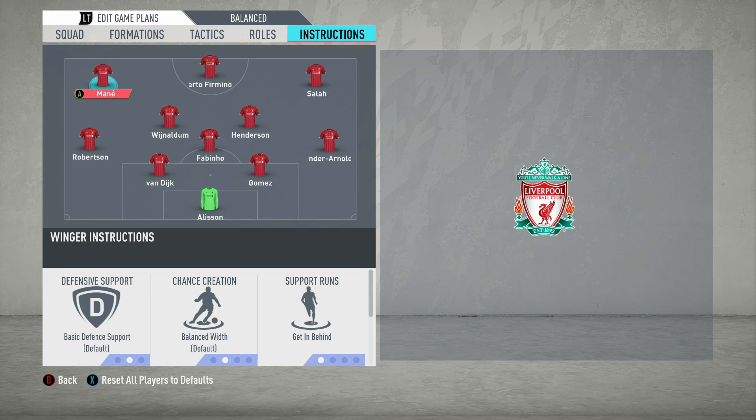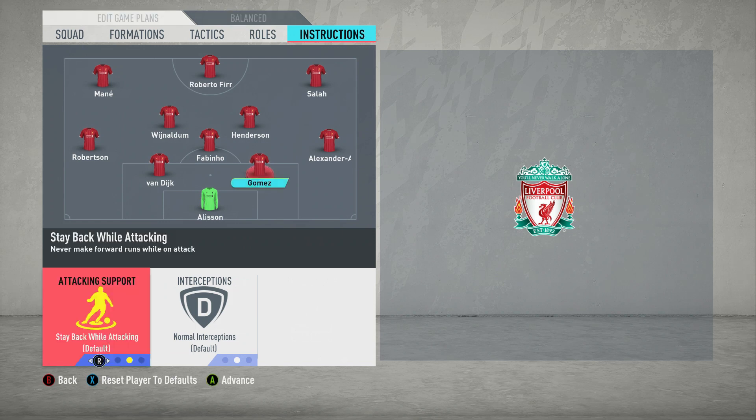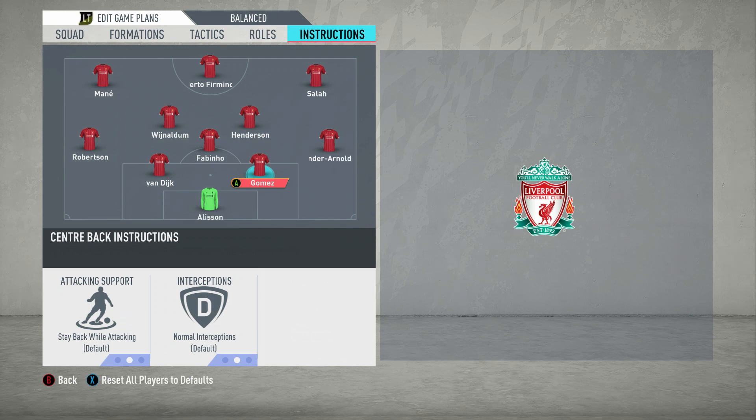Now we move on to instructions for each player first before we come onto the tactics. So with Alisson, you've got sweeper-keeper, that's absolutely fine. And then with the two centre backs, of course you want them to stay back while attacking. In terms of interceptions, always keep them on normal unless you are really chasing the game and you desperately need a goal. Because if you change this to aggressive, you tend to lose stamina — it drains on your players' stamina a whole lot more. And conservative is just not the way that Liverpool play. So keep them on normal unless you're chasing a goal.